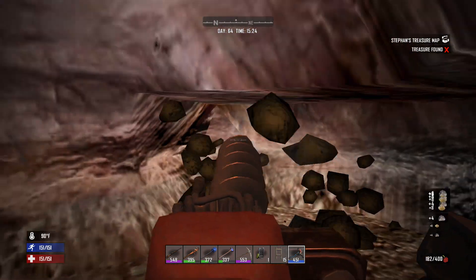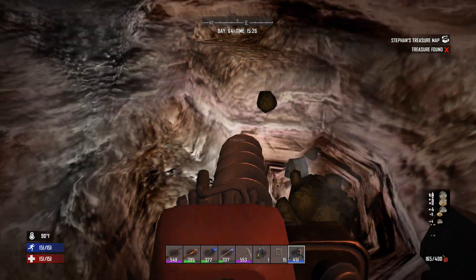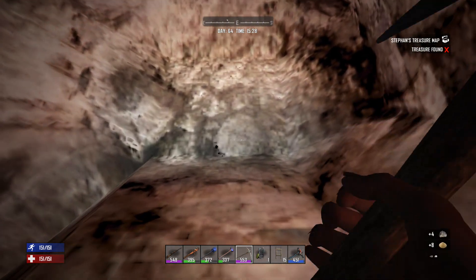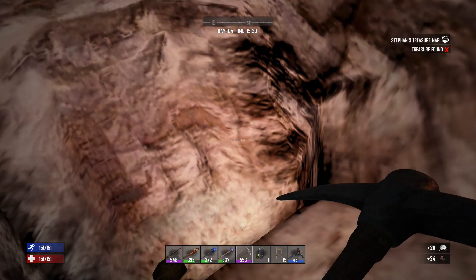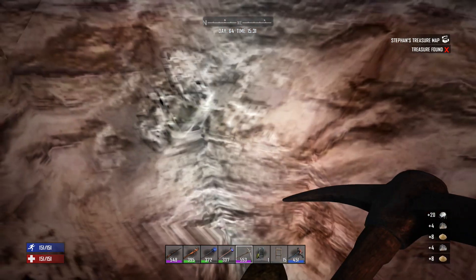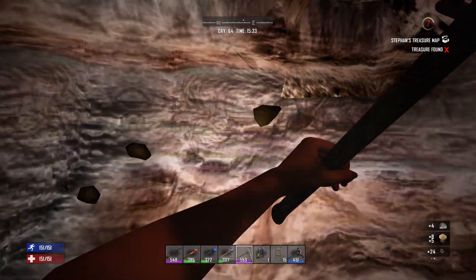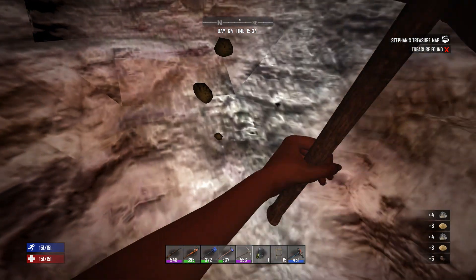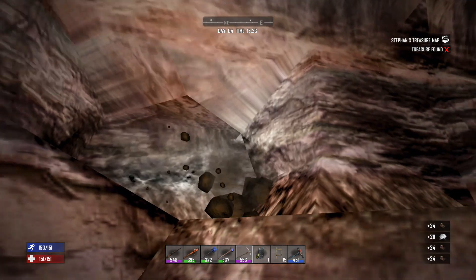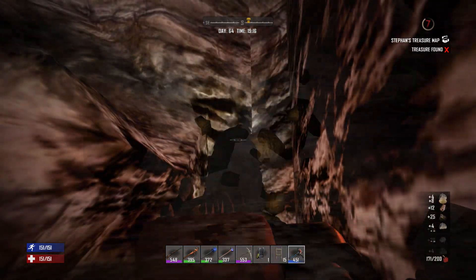I heard a ting — there it is! No collapse yet but I found some resources which is a really good sign. Is this a nitrate deposit? Not even shale — wait, there's some shale! There's nitrate in here too. What I'm looking for is shale — that kind of deep purply look — and there it is. Oh my god, you can make so much gas with this, it's not even funny. Hit four or five of these big ones and we'll be set for our entire playthrough.